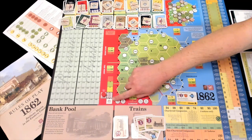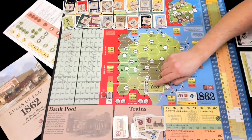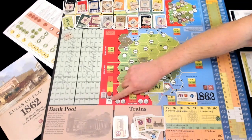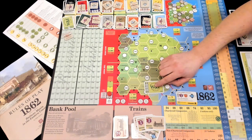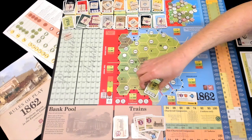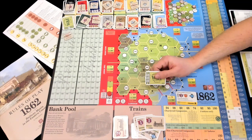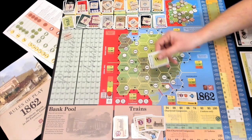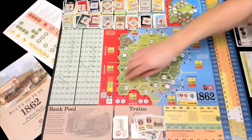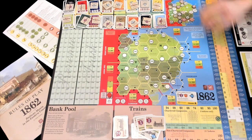However, by the end of the stock round, if the company has not floated — either through you or someone else purchasing two additional shares — you'll be fined by the government, because you have taken their money. So winning bids for companies is not necessarily automatically great; you should probably be able to float the company if you win it. At the beginning of the game you'll do two parliament rounds, and then before every stock round you'll have another parliament round with these auctions to bid for chartered companies.